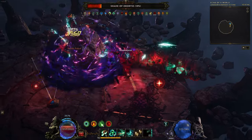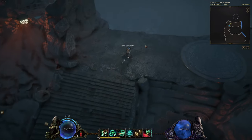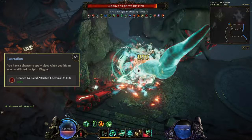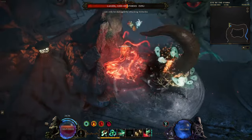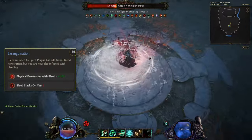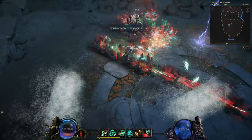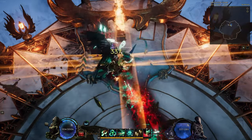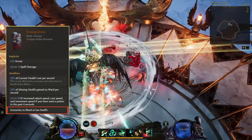The build works as a damage over time build with a focus on bleed elemental damage. By using the skill Spirit Plague and picking up the Laceration passive, we get a chance to apply bleeds when we hit an enemy afflicted by Spirit Plague. We're also picking up Exinguination to give those bleed stacks a crazy 250% physical penetration, but with the downside of inflicting bleed stacks to ourselves. This is easily fixed by using the Exinguination body armor, which makes us immune to bleeds when we are at low health.